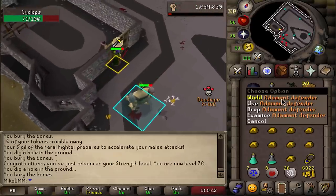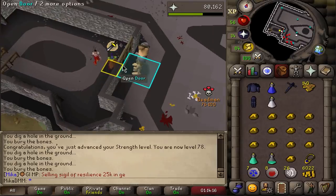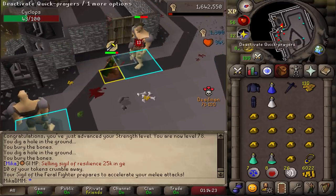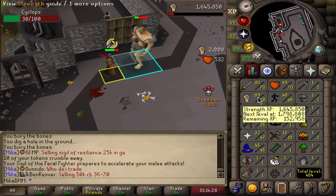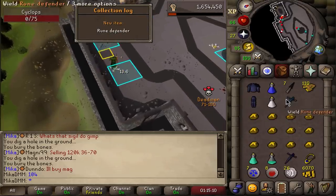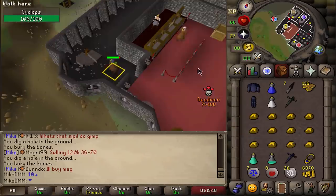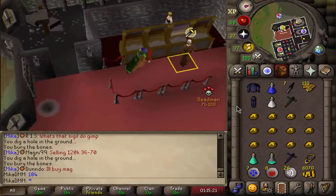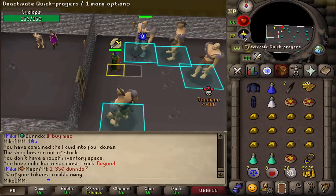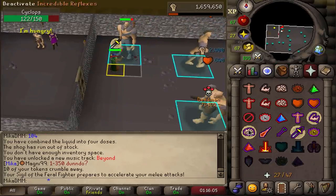Mithril Defender coming in hot! Just Adamant and Rune to go. Stat update: 77 Strength. Adamant Defender took me five minutes and I still have 140 tokens. If I just get on drop rate I can go down to the room where I get really good drops — very excited for that. 78 Strength. Rune Defender — let's go! We still have 130 tokens. I'm so happy, that was so lucky. I'd love to get a Rune full helm, an emblem, and of course a Dragon Defender.